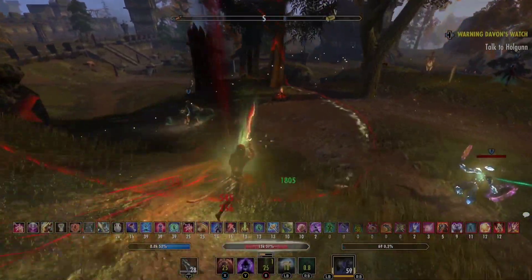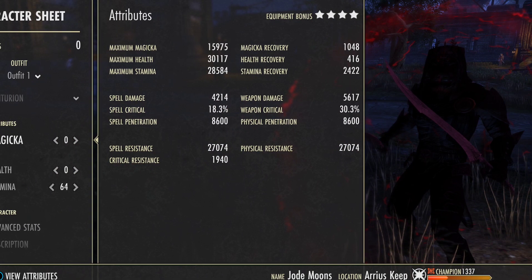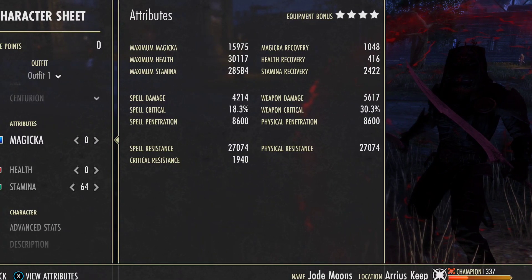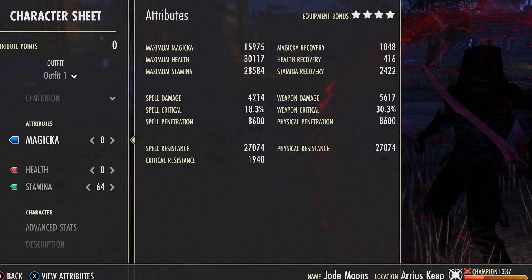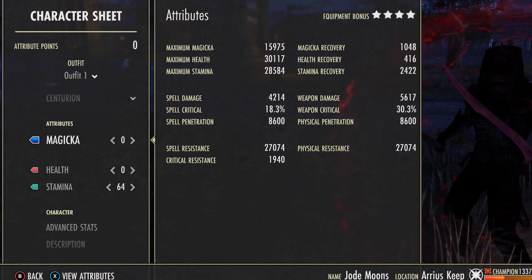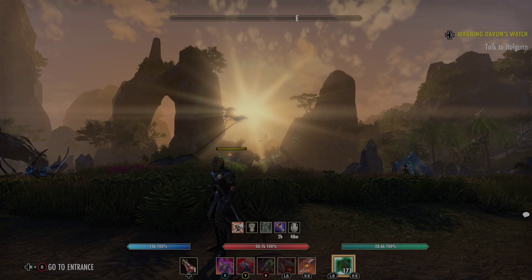When I was recording I forgot to put in my buffed-up stats, so here they are as a screenshot. We have 30k max health, 16k max magicka, 28.5k max stam, 2,400 stam recovery, 1,000 magicka recovery, 5,600 weapon damage (up to 5,800 with Vatran), 30% weapon critical, 8,600 penetration, 27k resistances without Ancient Dragon Guard proc, and 64% stamina.